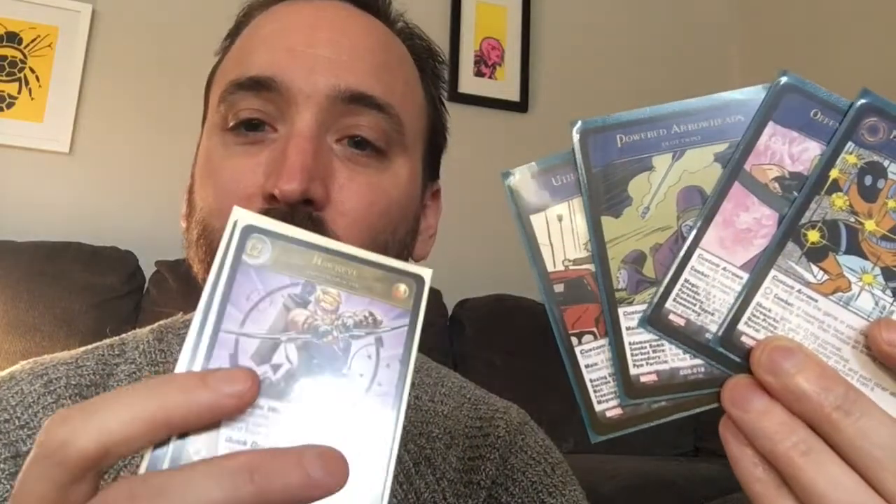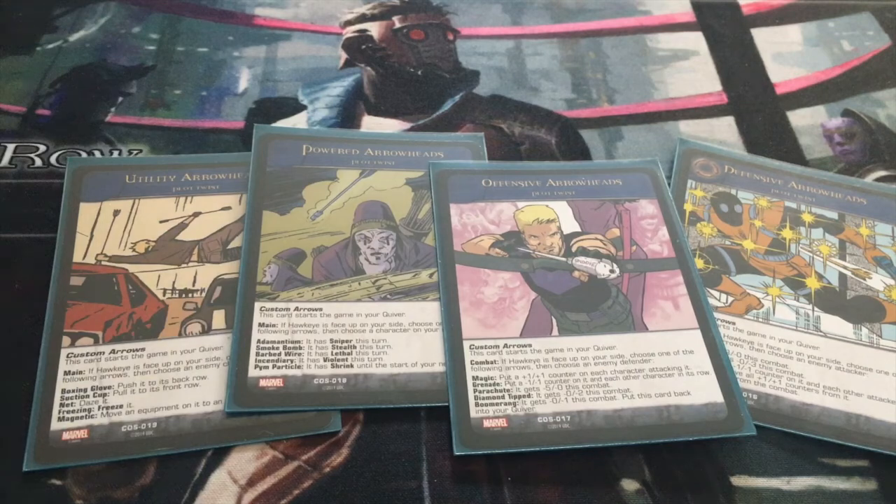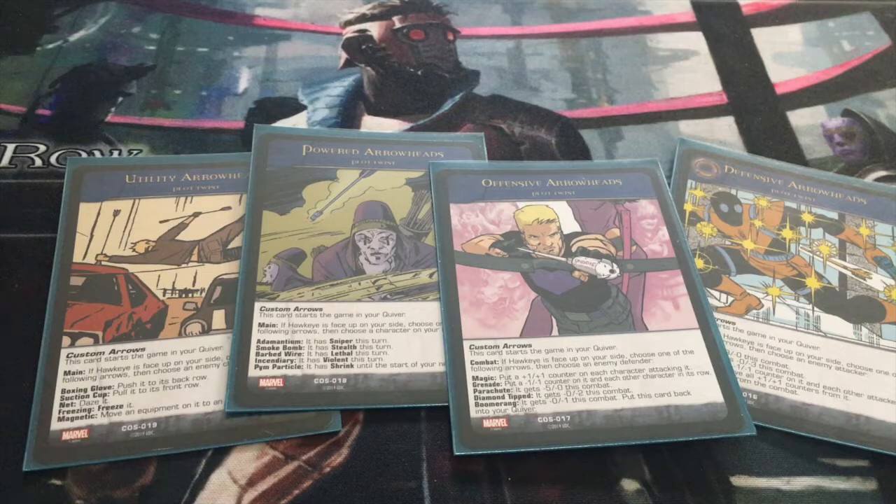This is how you get Hawkeye's bow into the game — you have to design it in. He uses normal arrows until he levels up, and then he can use the fancy arrows. I'm not saying Captain America's shield, Thor's hammer, or whatever else shouldn't be in the game. I just think that if they put it in, it should be very intentional, limited to the characters actually using it, or there has to be a clear reason why you're digging for that equipment — and it should make sense rather than being given out to whoever you care to attach it to.